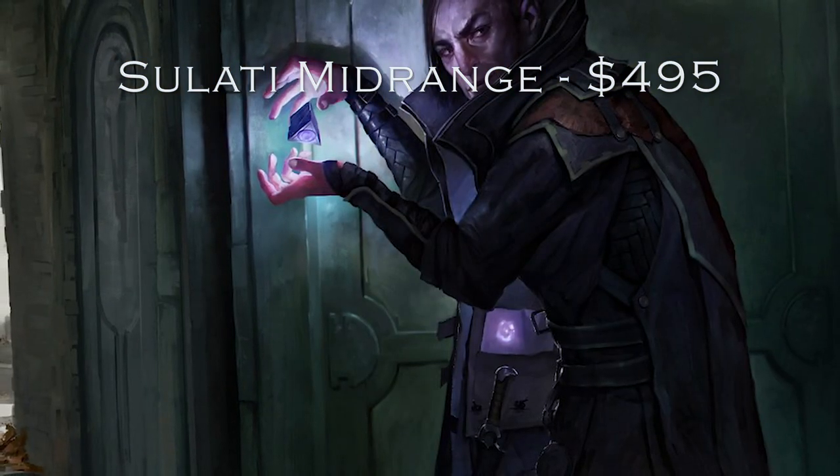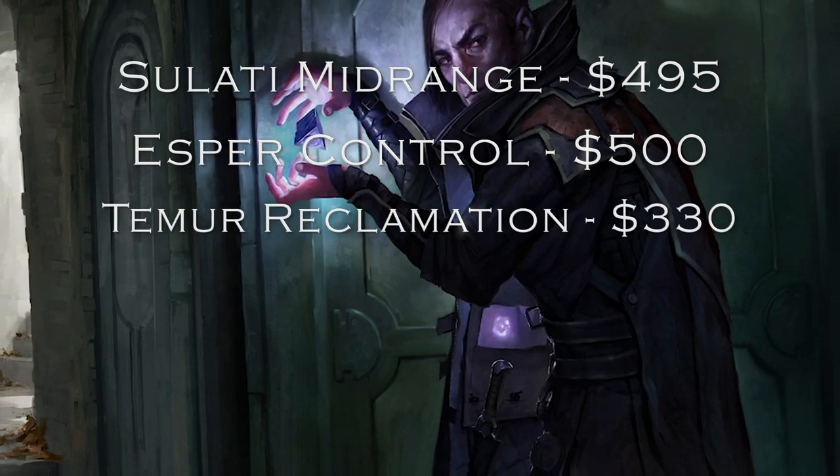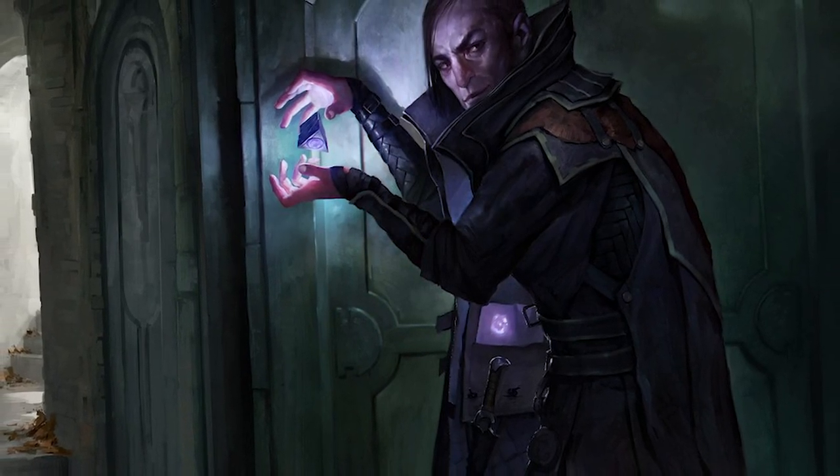Welcome to a budget standard deck tech video. With standard being overrun with cards like Hydroid Krasis and Arclight Phoenix, which frankly costs an arm and a leg just to get your hands on, is there a way to play standard competitively without breaking the bank? Thankfully there is with Goblin Calamity. While most competitive decks right now are upwards of $300 to $400, this entire deck can be bought on Card Kingdom for only $50.